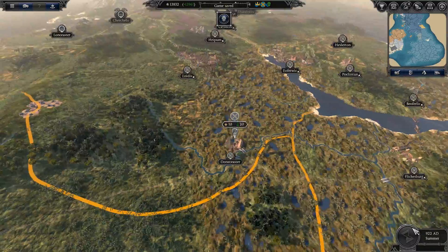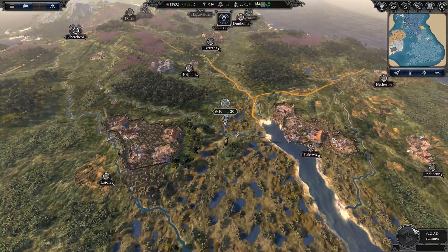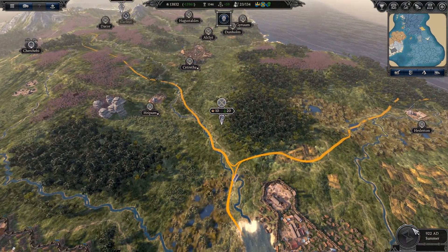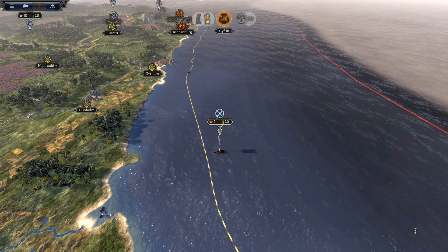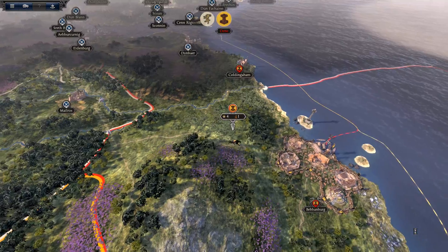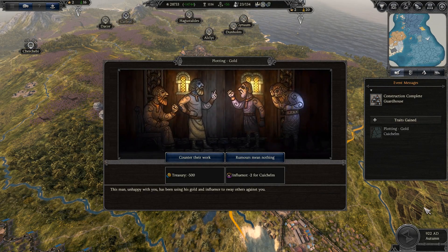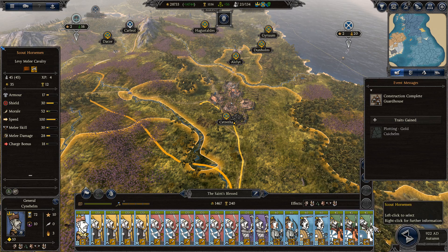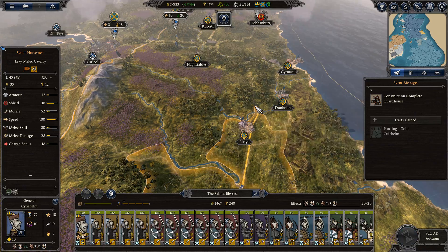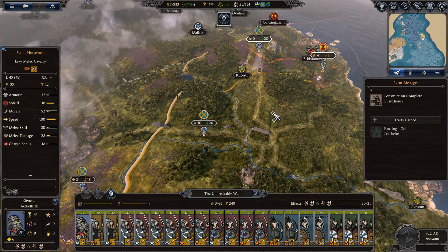Here we go. And then we'll have an uneasy peace on the Scottish border. But nobody's even vaguely powerful enough to threaten me at this point. The Scots are big and powerful — they could threaten me. It wouldn't be a real threat. Let's take the hit. Let's buff up all my troops. You guys can keep moving. Let's go ahead.